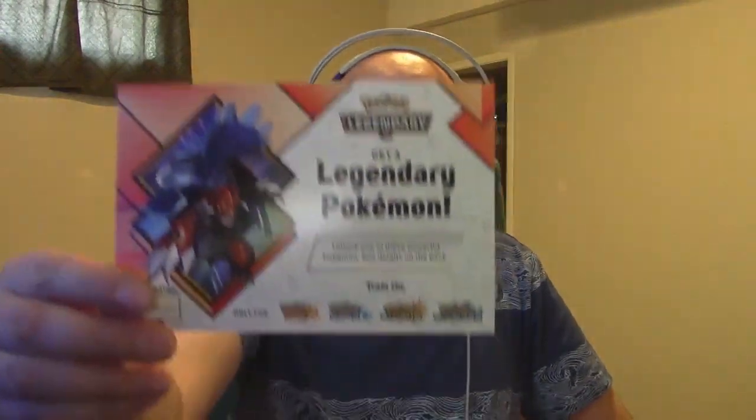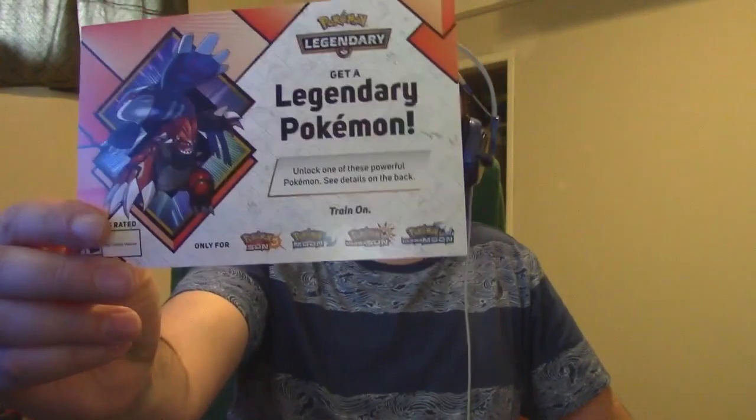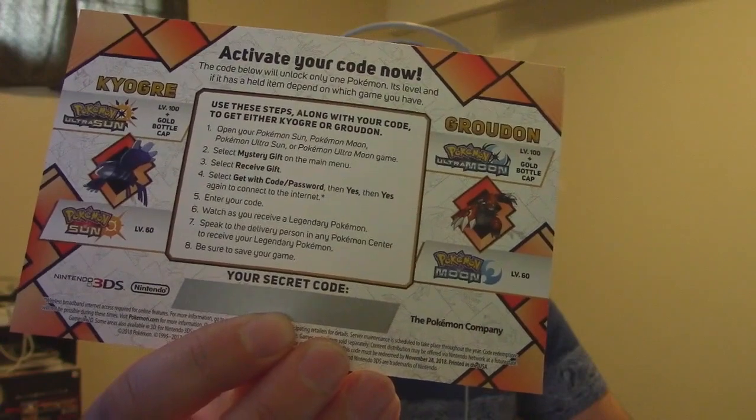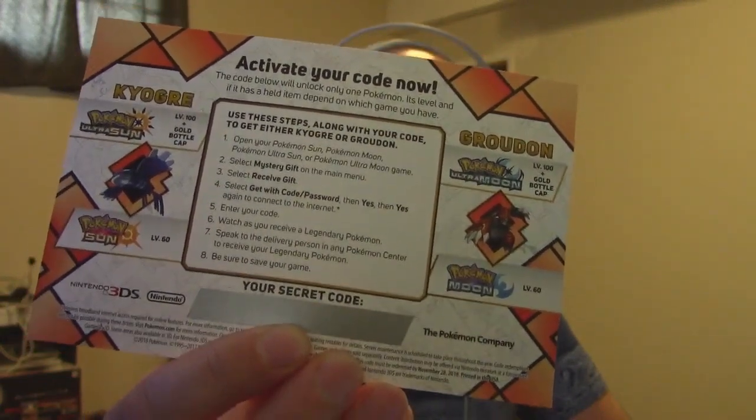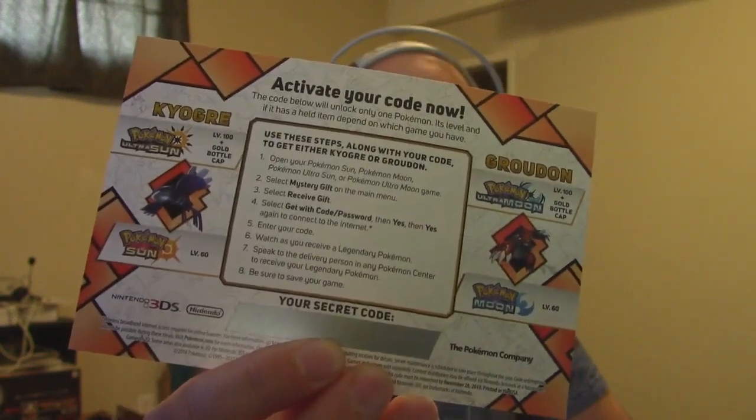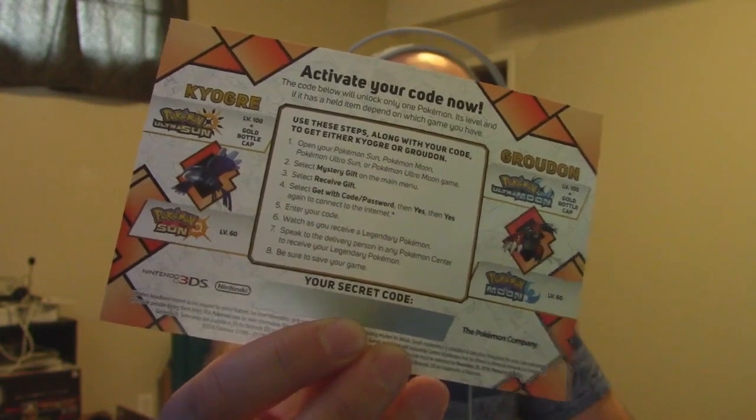If your country is not listed in the drop-down menu where you can select your country, then I'm sorry — you don't get it. But this is it: it is Kyogre and Groudon, and it's available from the 3rd to the 26th or 25th depending on where you're at. In Ultra Moon we get Groudon, in Ultra Sun we get Kyogre, and for those two they are level 100 with a Gold Bottle Cap. For the regular games it's just level 60 as per usual.